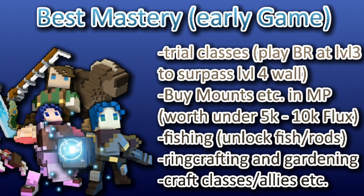Buy mounts, allies, boats and stuff in the marketplace for under 5k to 10k flux — that gives you a lot of mastery. Go fishing, unlock fish, unlock rods, allies and boats, all that. Ringcrafting and gardening — please do both to the end. Gardening is a bit more expensive but ringcrafting is cheap, gives good mastery and also gets you rings for your classes. Craft classes, allies and everything you can craft, since that's good mastery.